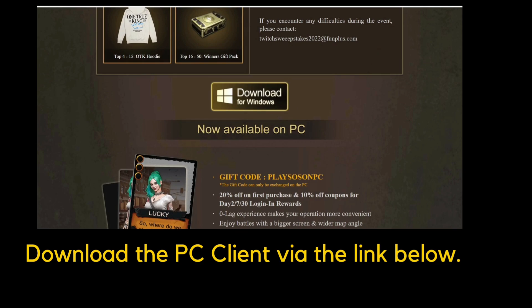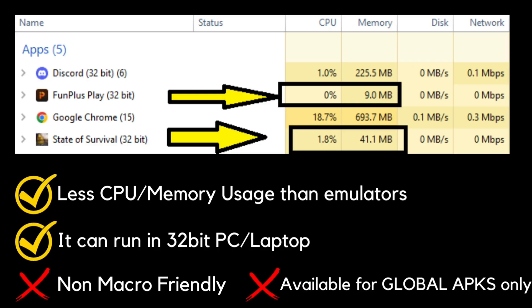So what are the pros and cons of using the PC client? The first pro is it has less CPU or memory usage than emulators. You guys know I've been using MuMu Play, NoxPlayer, BlueStacks, and LDPlayer — basically the State of Survival PC client uses less memory as well as CPU compared to those emulators.